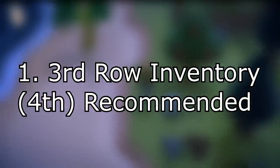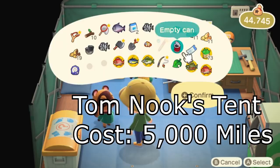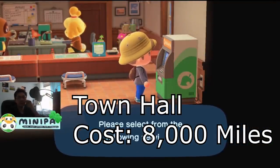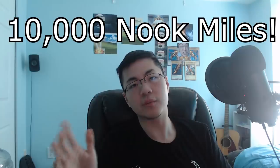Knowing this, we can continue to my method, which removes any or all risk and allows you to do it continuously, sustaining your profit without waiting for fluctuating prices. Before we start, there are three things required. One: you need at least the third inventory roll unlocked — the third can be bought at the residential service tent at the ABD for 5,000 miles, and the fourth for 8,000 Nook Miles once you unlock the town hall. Two: you will need Nintendo Online to visit other islands. Three: you will need a minimum of 10,000 Nook Miles.